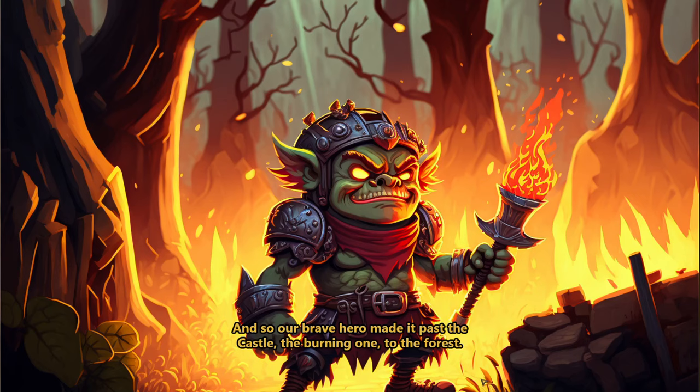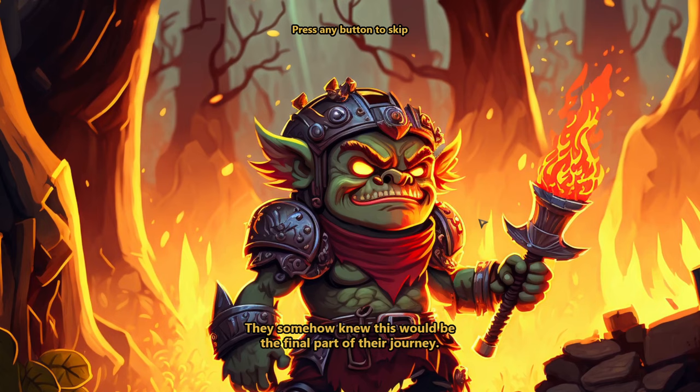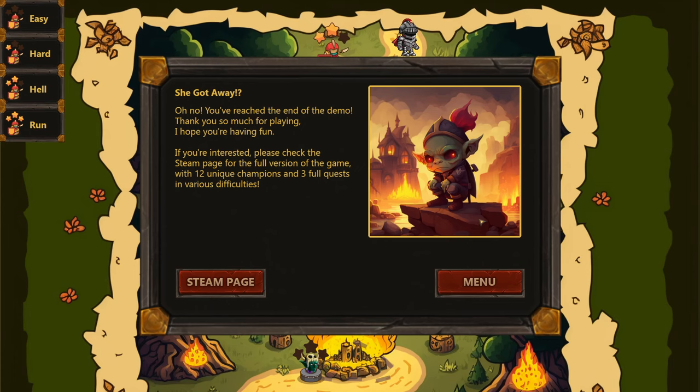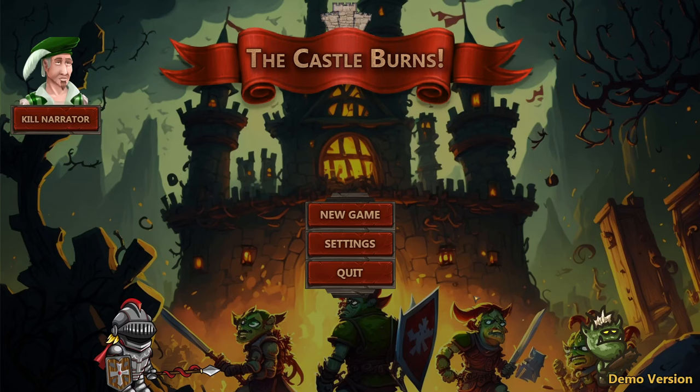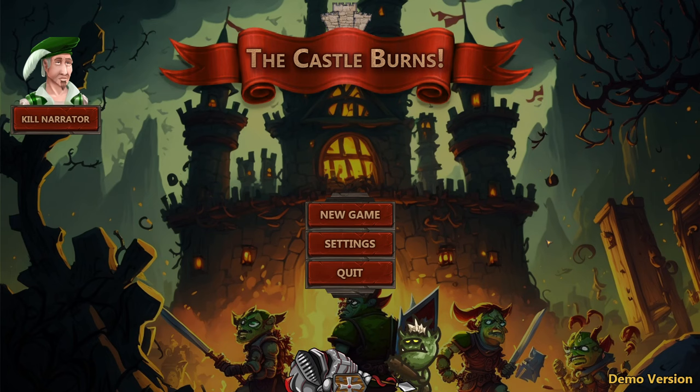We made it past the burning castle to the forest. They somehow knew this would be the final part of the journey — will our hero prevail? And then: you've reached the end of the demo, thank you for playing. The full version on Steam has 12 unique champions and three full quests at various difficulties for about three bucks. I think you should at least play the demo and see how you feel about it. Let me know in the comments, and maybe I'll play more if you want to support the series. Thanks for watching — this is Zulgen signing off.